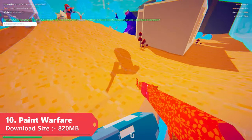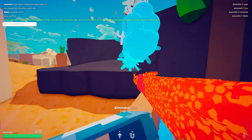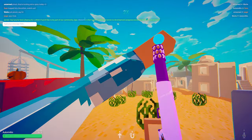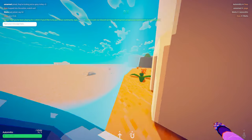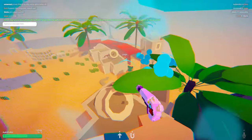Next up we have Paint Warfare, a super fun, casual, fast-paced shooter where you play as beans and shoot each other with paint guns to rack up kills. With a recent update, they added a bunch of new content and game modes — now there are 4 to 5 modes including Capture the Flag, Team Deathmatch, and Free For All. It's very easy to pick up and play, and the download size is only around 800 megabytes.